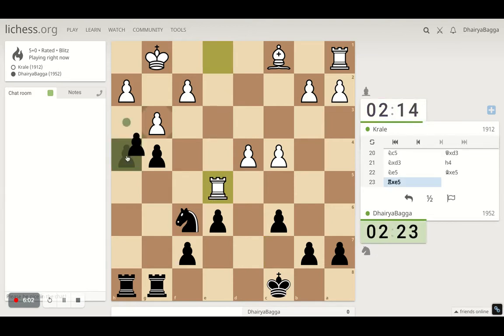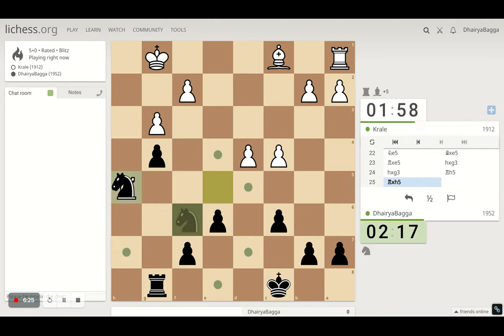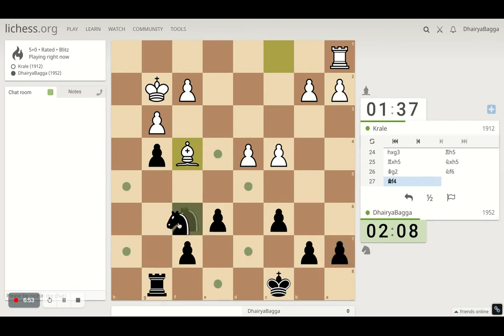He takes with the rook. Let's take on the pawn. The rook is left - if it exchanges then fair enough. I get to take with the knight, or he goes back - up to him. Takes, take back. The knight has to play a more efficient role here. Let's go with the knight first, trying to go here. I have to keep my pawns on light squares because he has a dark square bishop - I have to be careful, so just one pawn is on a dark square.